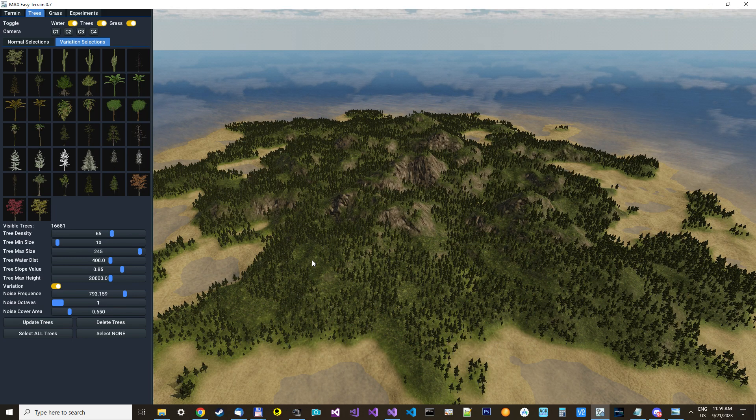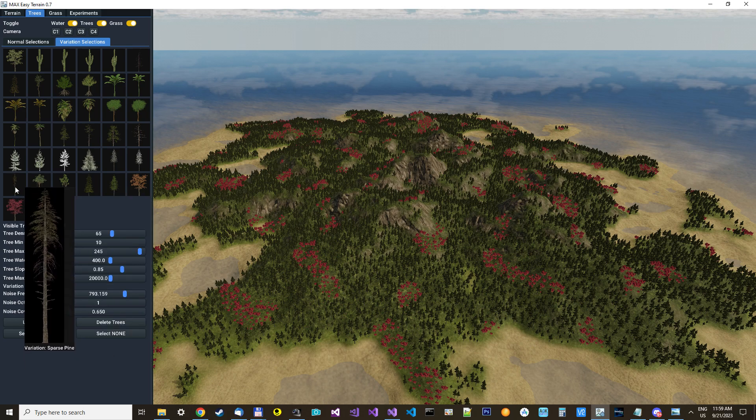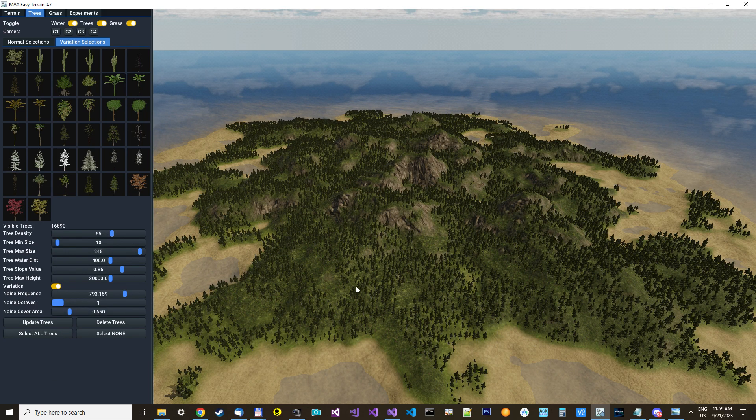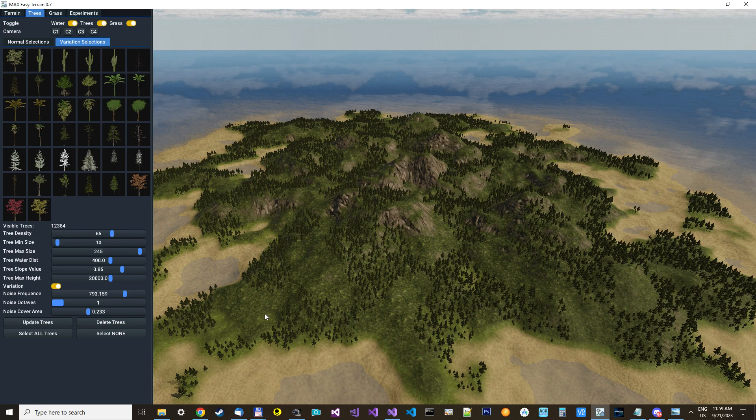But you can also spray out different biomes of trees, so I could just select this one and see where it goes. We're going to have different kinds of biomes with different types of trees in different areas. We can just try to move it again, and you can use this slider to set how much space you want, and the other way is how many trees you want.